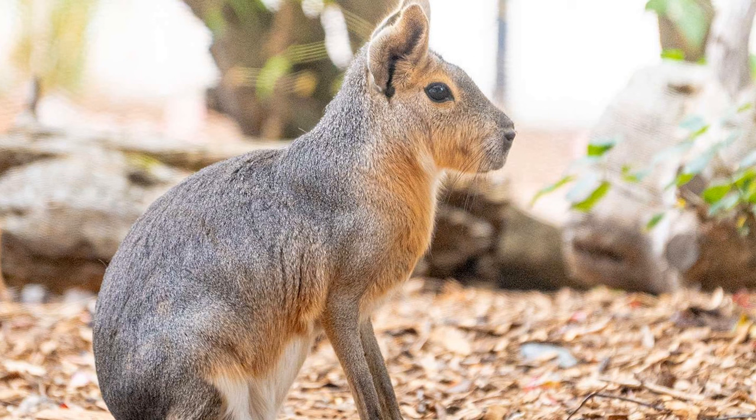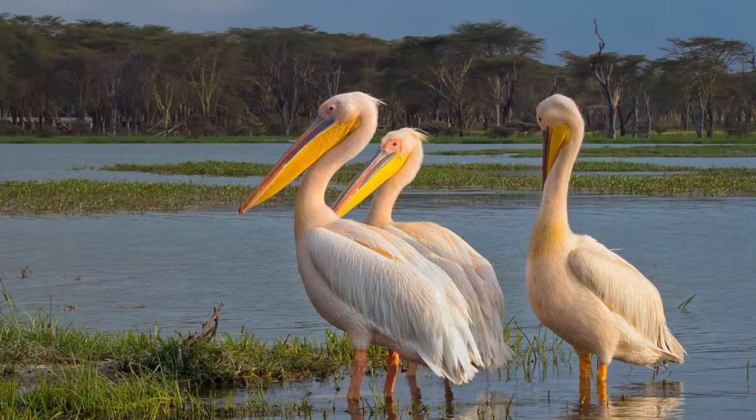The Patagonian mara is a rodent related to the capybara with long legs well adapted to a grassland lifestyle. The great white pelican — I was originally going for other pelicans, but this is a very colorful pelican species and a very striking addition I would personally love to see in the game. With the inclusion of the mute swan in the Eurasia Animal Pack, pelicans have become more probable.